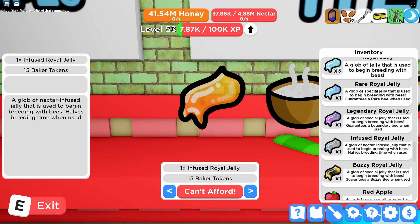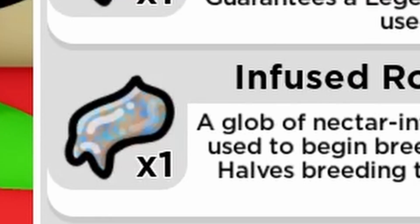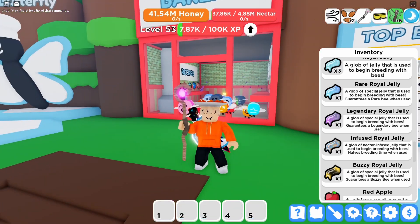I think these are infused royal jellies. Do these two things look similar? They don't — this one's orange and this one's not. This is just an infused royal jelly, right? I should be able to buy it for baker tokens.